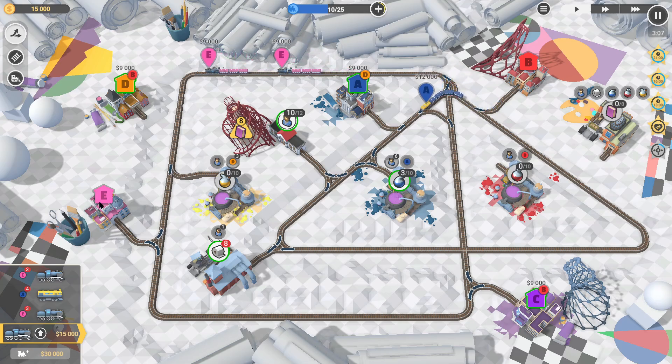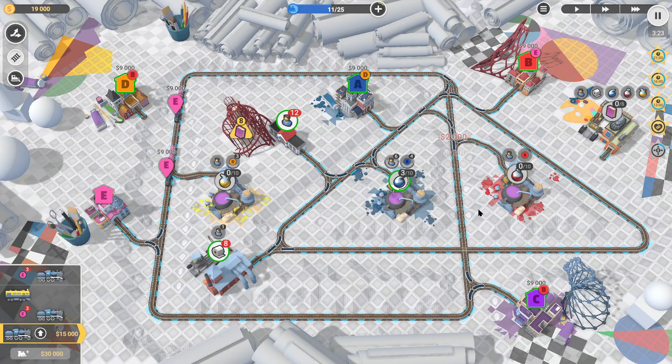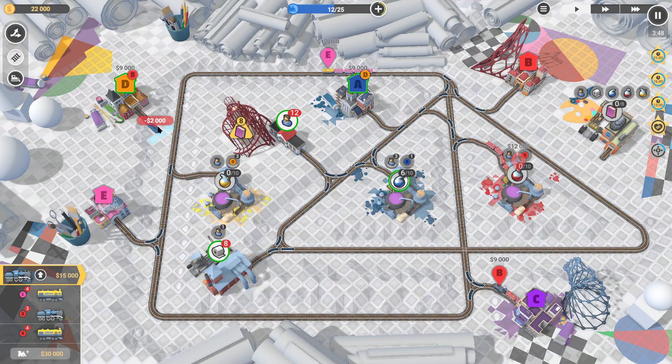Let's make sure these guys are going to head the right way in there. We have some B's but we don't want to do that without using upgraded trains. Let's send that guy over to E as well — he should move a little quicker. We've made a small mistake there because it's now only a three, but that means we can send this guy to do that same task. Upgraded train — just gotta wait for him to pass.